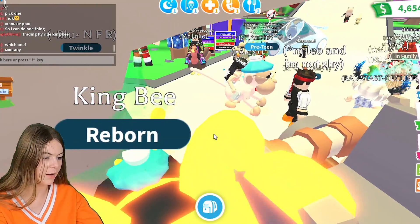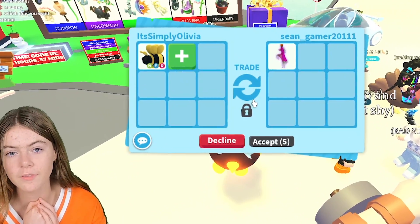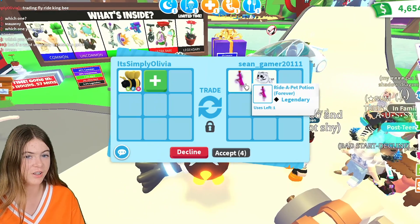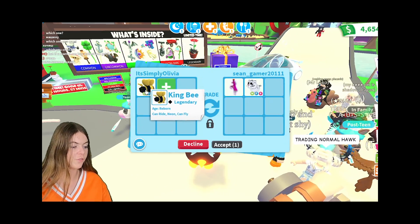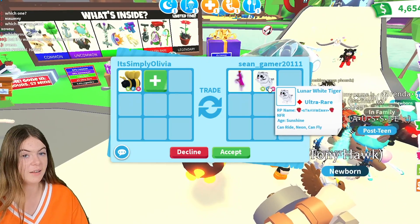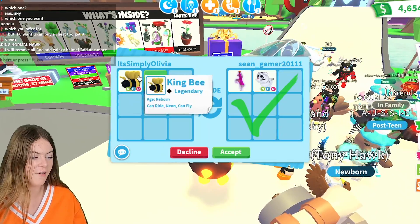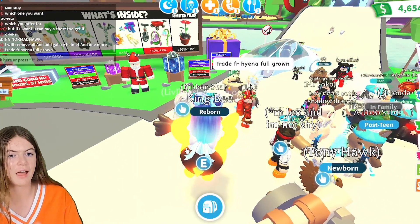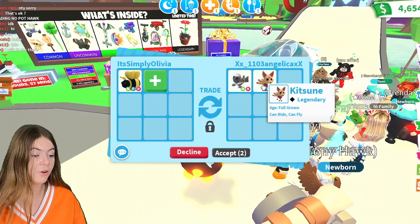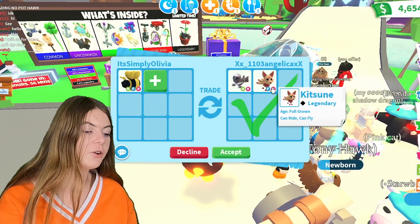This person has sent me a trade. They've put in a ride pet potion - you're getting like a neon fly King Bee for free there - and also a neon lunar white tiger. These are pretty good, but obviously this is not fair for my King Bee. So I'm going to decline that trade. Next up is a neon ribbon seal - that's pretty cool - and also a fly ride full-grown Kitsune. These are pretty good pets, but I'm going to have to decline.